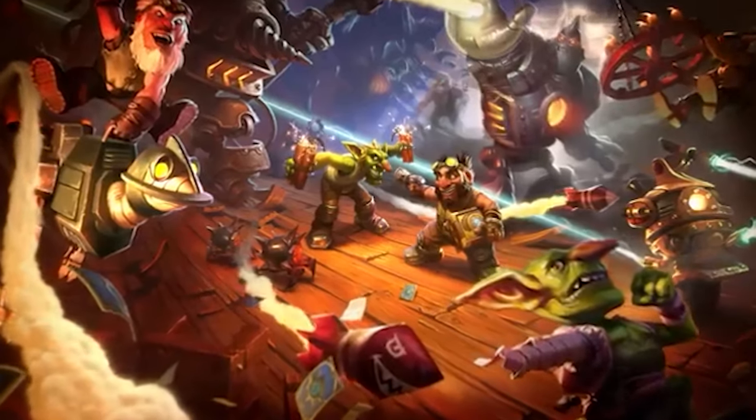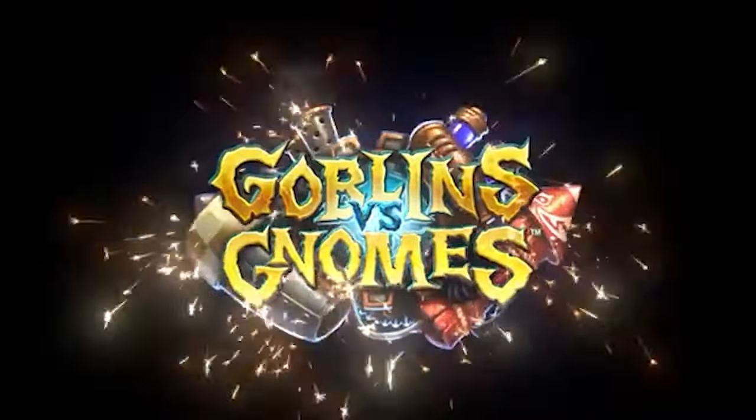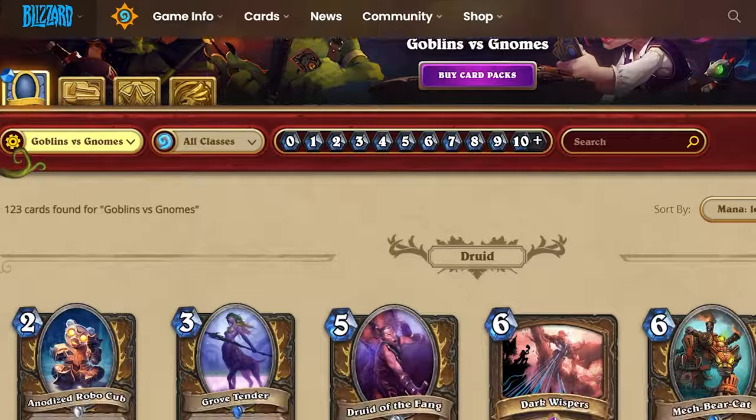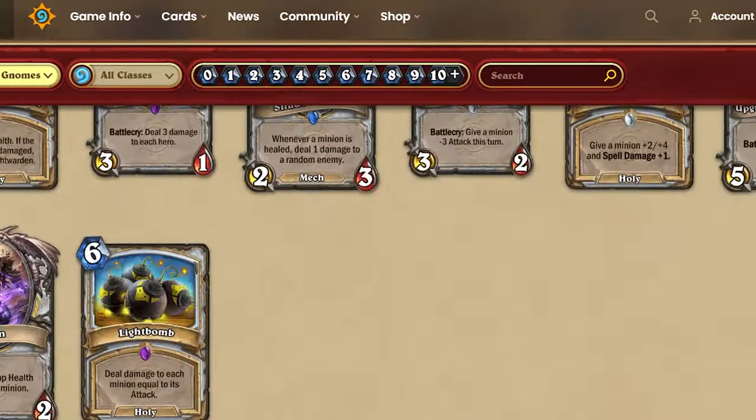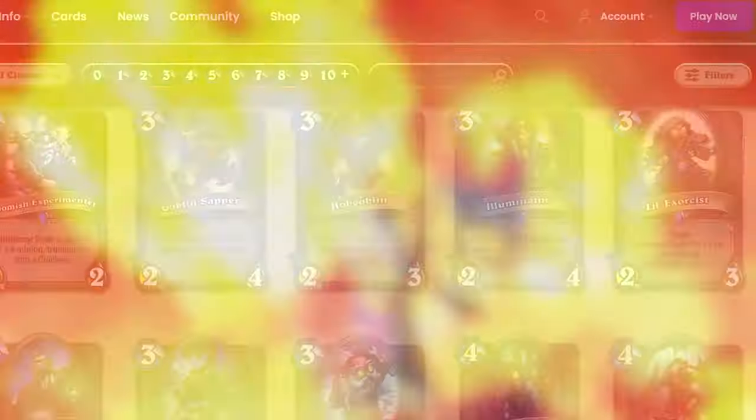Let's dive right into it with the cards for the very first Hearthstone expansion, Goblins vs Gnomes. Goblins vs Gnomes had 8 cards for each class, with 1 legendary each, and I've made some of the cards that could be in this expansion, starting with the legendary Rhyme Fang.